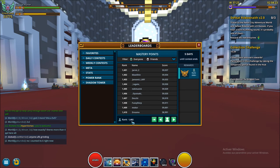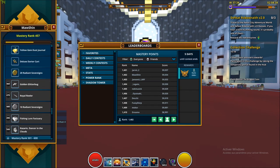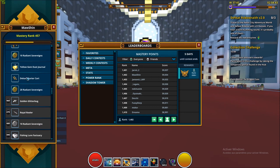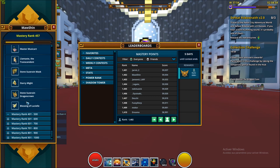I'm at that rank right now. Mastery also gives items at every 10 mastery points — I think you know that, but I'll mention it anyway. One really helpful item is the yellow gem dust journal, and also the blue gem journal.